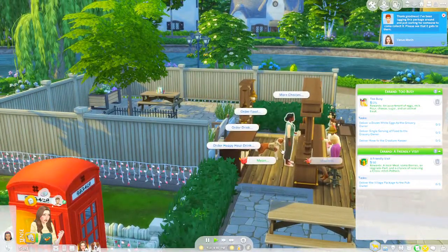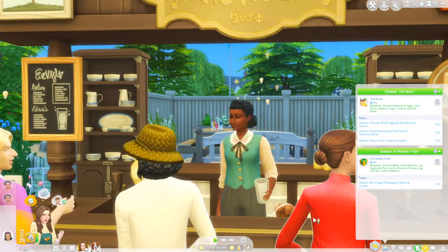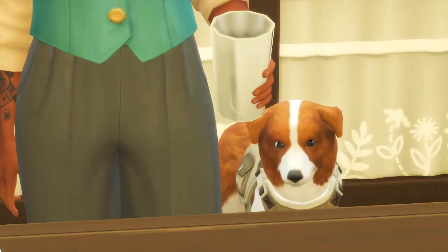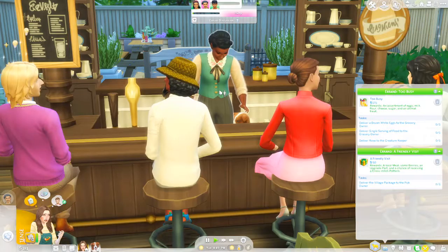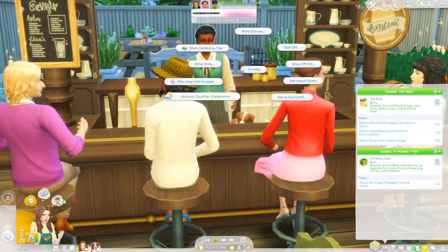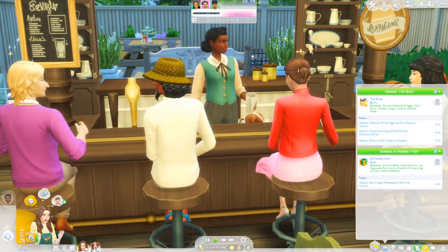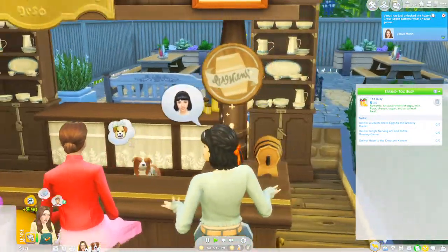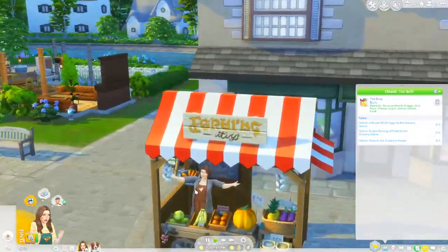Sarah! Look at Red back here — he's just a little bartending dog! Look at him, can I take your order please? I love him, he's so cute. Let's come deliver the village package to Sarah. Yay — we unlocked cross stitch, great!